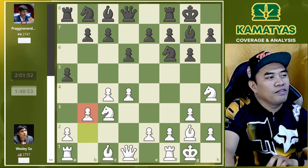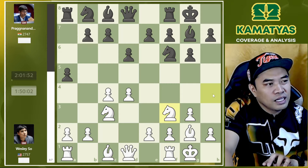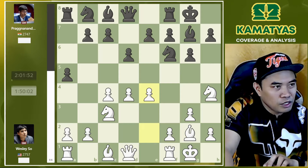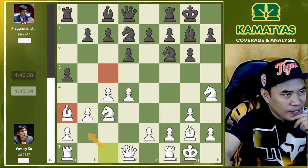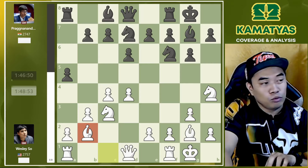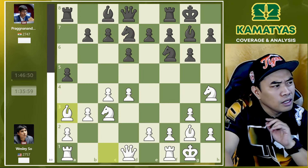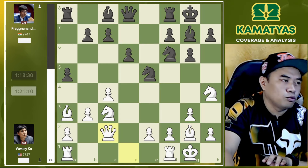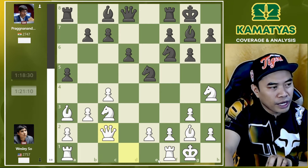Now b3 — this move was the novelty of this game. Normally in the common lines, Nf3 has been played, h3 and e4. With the novelty b3, Nbd7, Ba3 — another interesting move. If I were playing White, I would simply play Bb2 to oppose the fianchetto bishop. But here Ba3, e5, and Wesley took the pawn. Nxe5, Qc2 — simple development, and one of the most important principles in the opening is to connect the rooks.